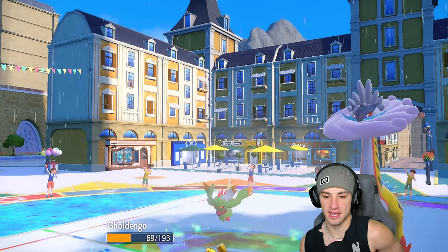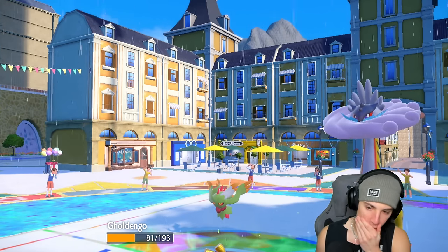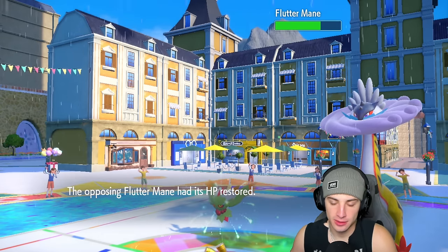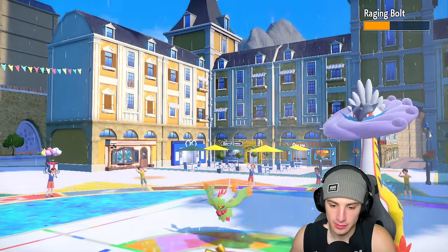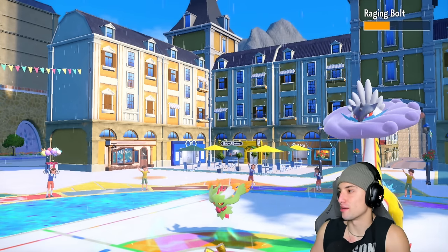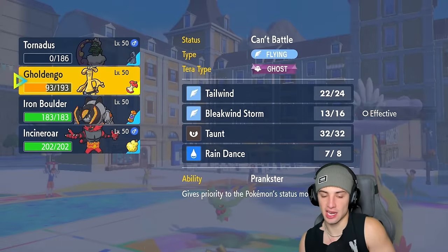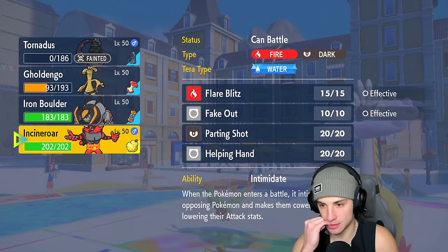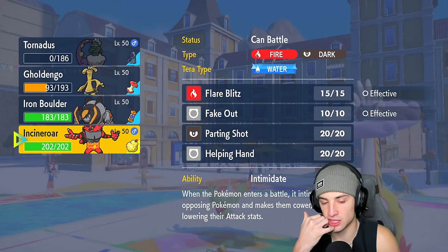This thing's Calm Mind boosted again — looking terrifying. I have Iron Boulder with amazing speed. Do I go into Iron Boulder here now? This thing is terrifying — Raging Bolt's looking terrifying. Our opponent is playing really good. I could go into Incineroar, drop a Fake Out, or Parting Shot turn one — but if I go Incineroar, they're just going to Protect Flutter Mane.